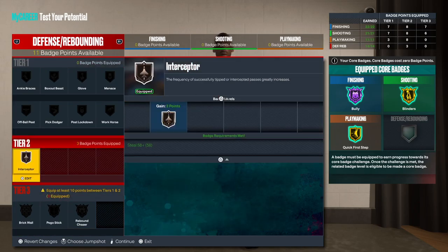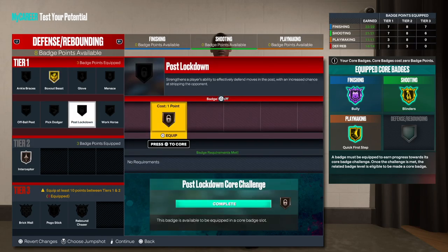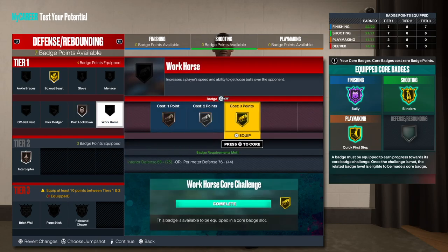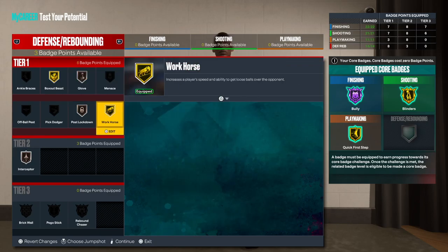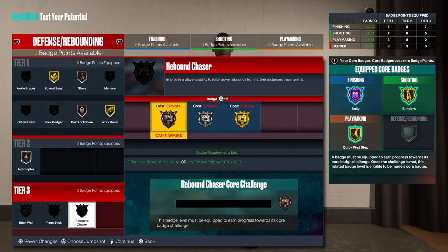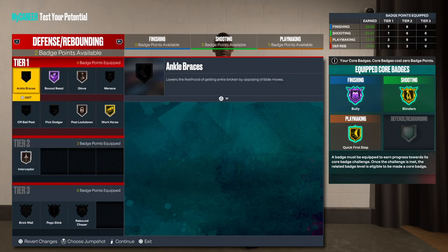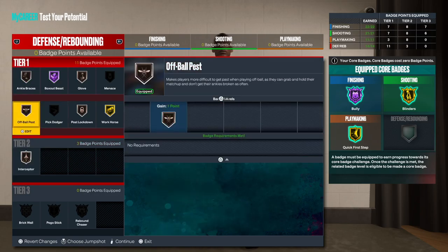Now for the defensive badges — that's the only issue. I'll put my plus-four and plus-six into defense. Workhorse and glove menace — it's not the best, not the best at all. You're going to need rebound chaser and all that, so put the plus-four toward defense and you should be able to work with that. I'll be honest — you really need brick wall and rebound chaser. I would definitely have to revisit this build and put more into defense so you can get some more badges.